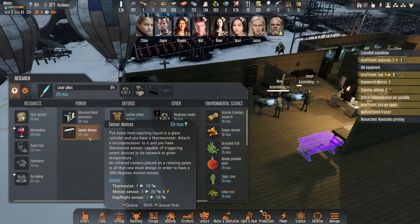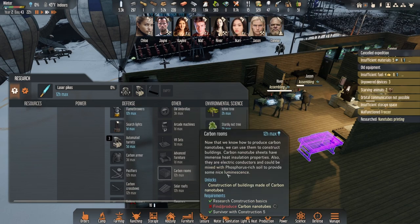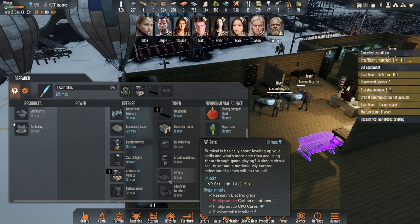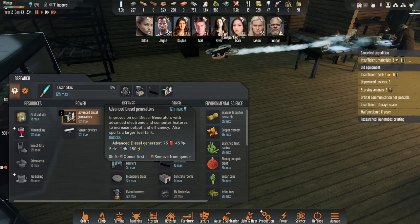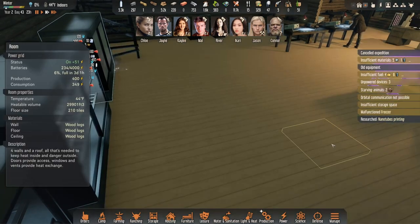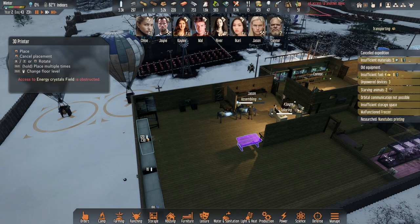Some weapons finally. Let's see - advanced generator might be a good thing to get. I really want these things, but I've got to get that build done first. We can always turn it off if we want. We've got to get a production line and a 3D printer.